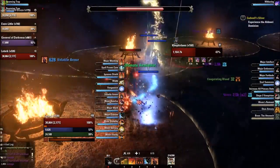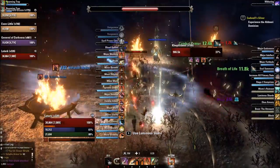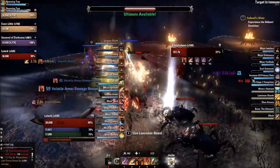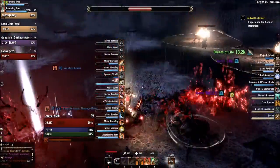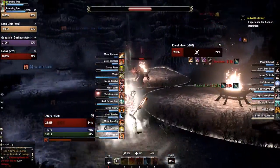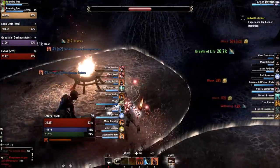Fortunately I do manage to make it for most of the times to interrupt it. A gap close isn't necessarily essential but makes your job a lot easier. Here there's no brazier lit so I have to move the boss - luckily she teleports to one and I managed to interrupt just in time.